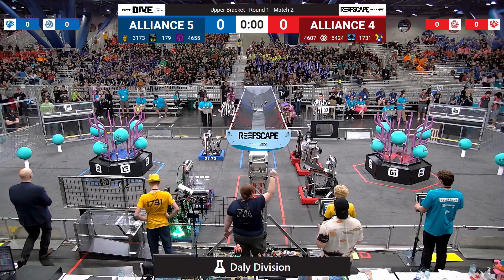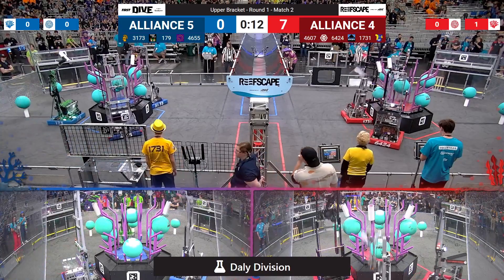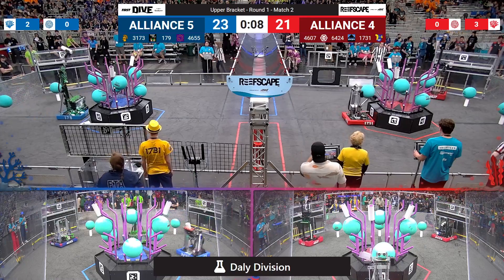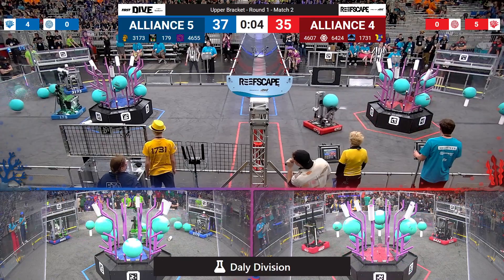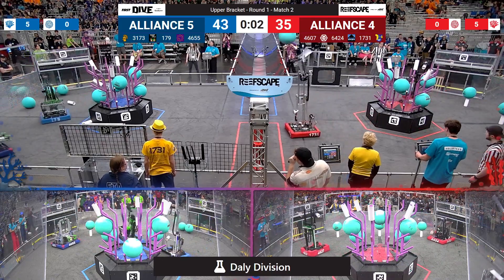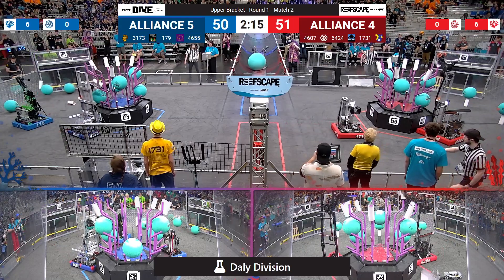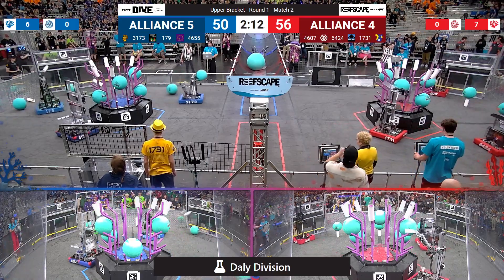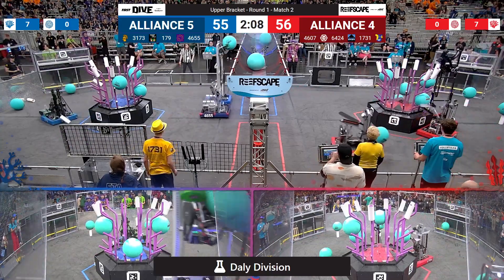In three, two, one, go — and we are off in round one, match number two. Three cores for the blue alliance, three for our red alliance, four and five for red. Blue is one behind, then makes it even. Red trying to come back, getting two more in plus a piece of algae in the barge, which will put red in the lead here 56 to 50 as we spring into teleop.